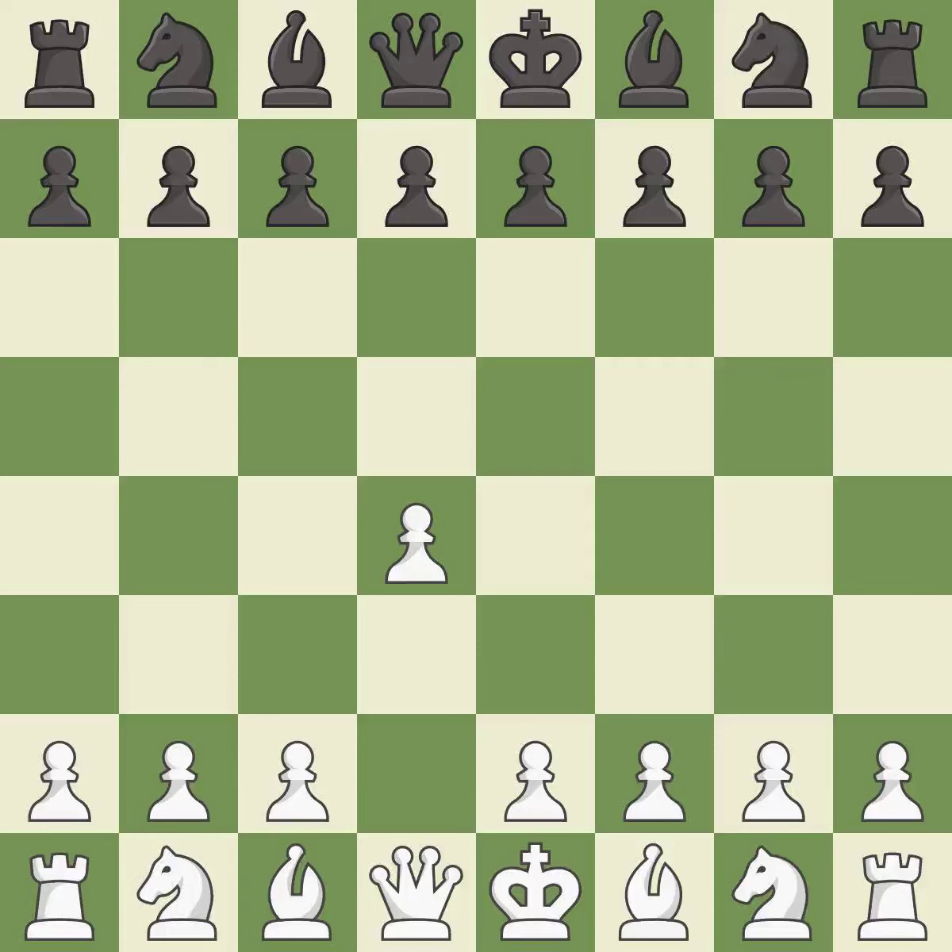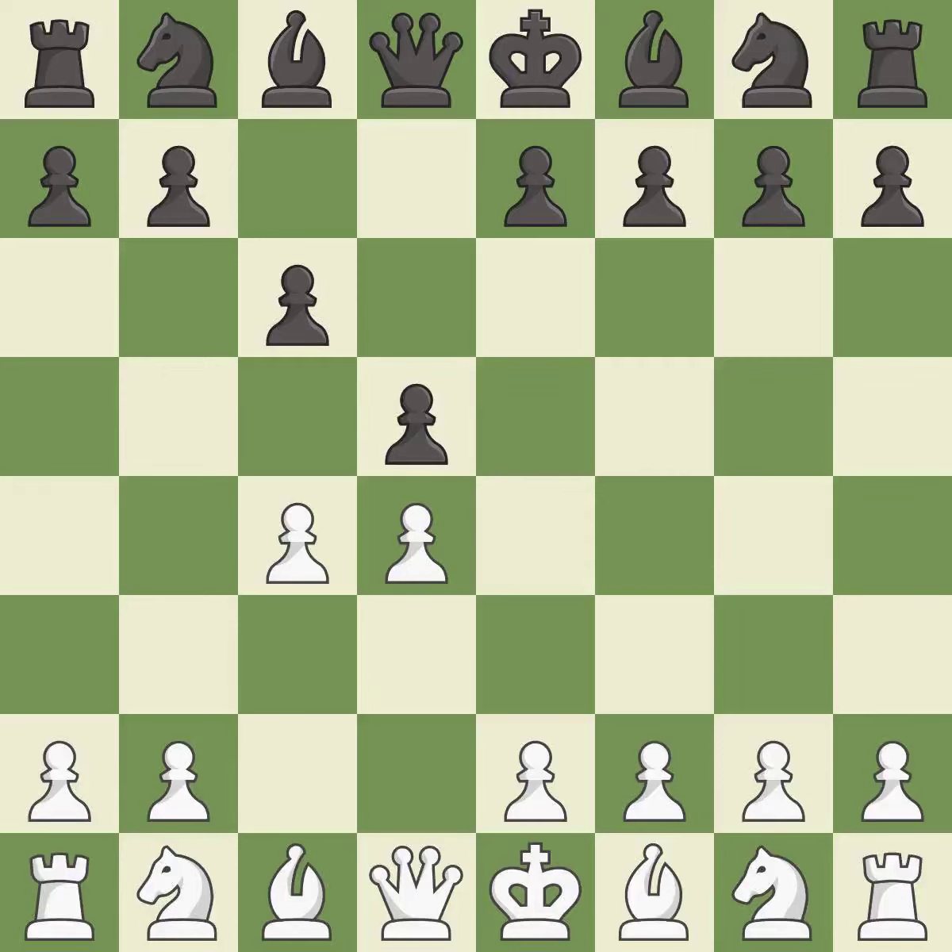Opening with the Queen's pawn controls the center and usually leads to a more positional development of the pieces. D5 establishes a presence in the center, controls the E4 square, and opens up the light-squared bishop. The Queen's Gambit offers up a wing pawn to attack the center and distract Black from the E4 square. In the Slav Defense, C6 supports the D5 pawn.